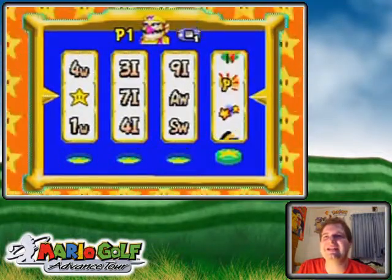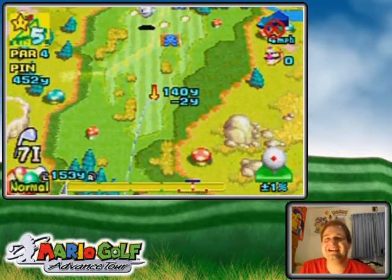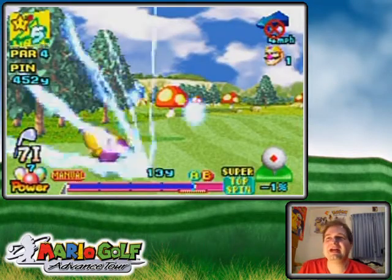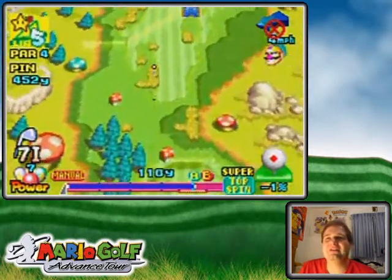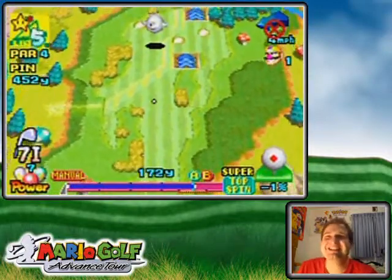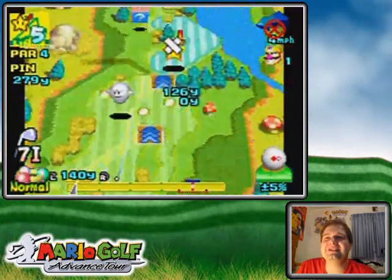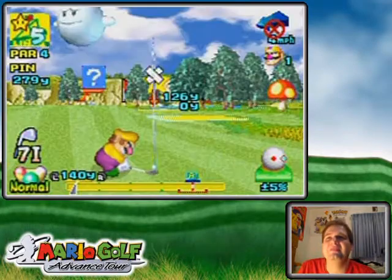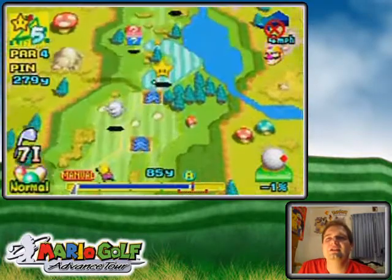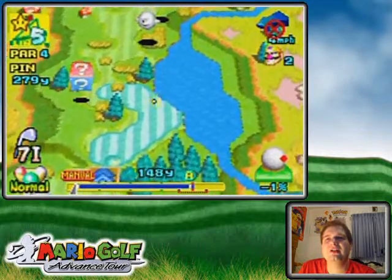Oh no! Not the star! My largest club was a 7-iron! I could only do 168-yard shots! Well, plus topspin! I'm glad the wind is nullified, because that would cut my distance back even more! Well, this is a power hole, if I've ever seen one. This is this hole too, with this really weird transition point. I'm gonna try and go through the star there, so wherever my ball lands it should be okay. I think it'll even work in the water too, if I recall correctly. But we'll see.